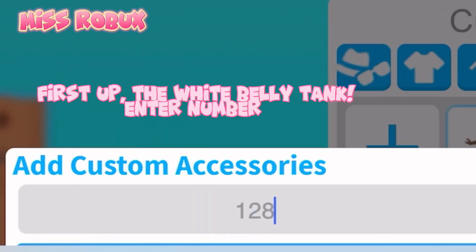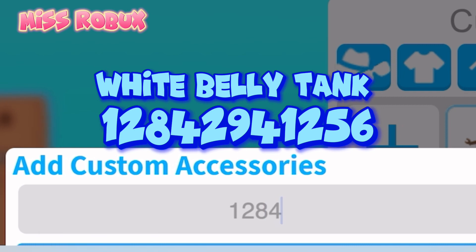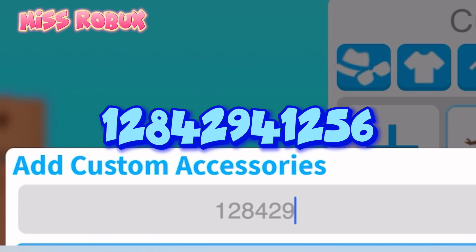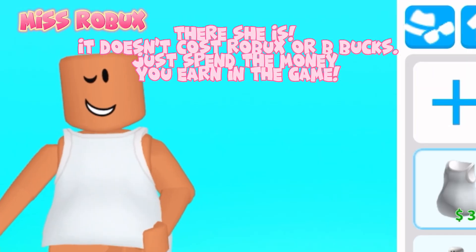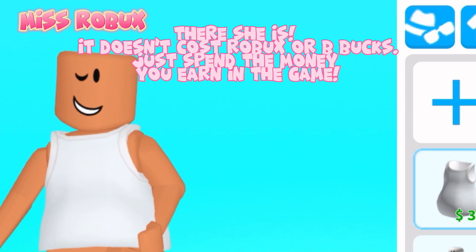First up, the White Belly Tank. Enter number 12842941256. There she is. It doesn't cost Robux or B-Bucks — just spend the money you earn in the game.